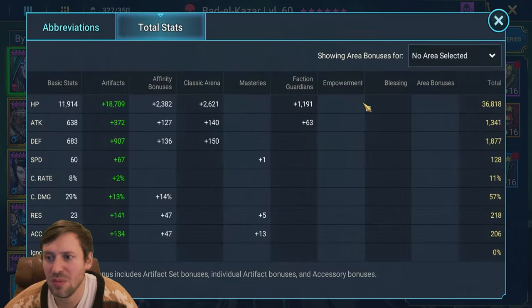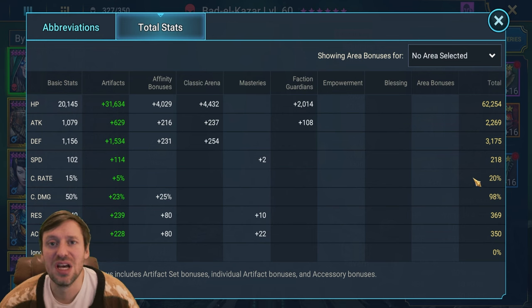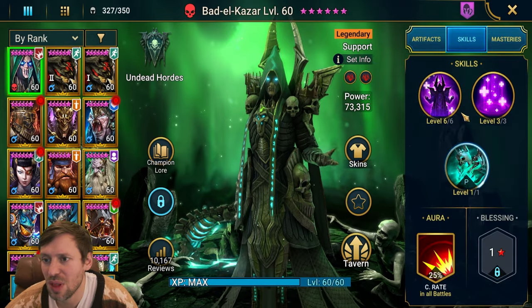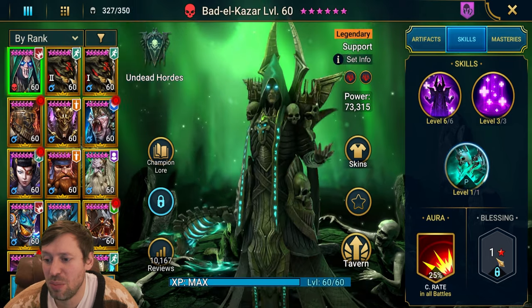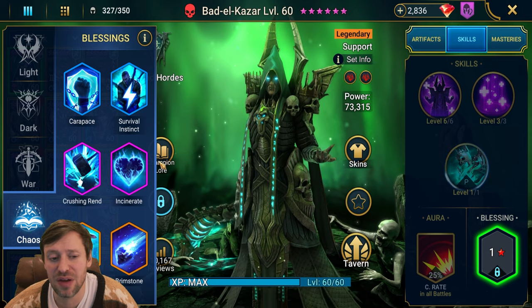Total stats: 62k HP, 3.1k defense, 218 speed, 369 resistance, and 350 accuracy. You need about 350 accuracy to land your poisons, and about 350 resistance to stop the boss from stealing your continuous heals. He's fully booked and you do need him fully booked for this.